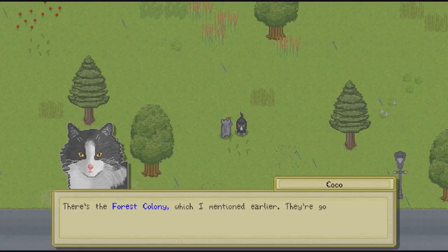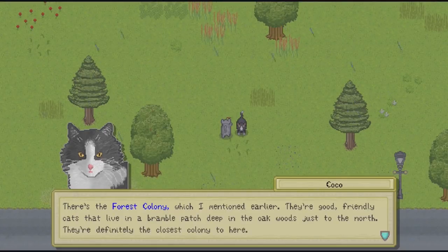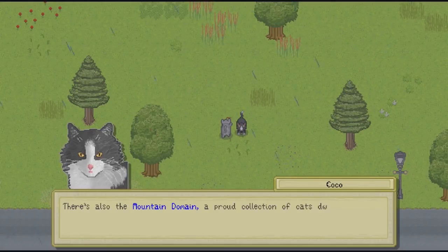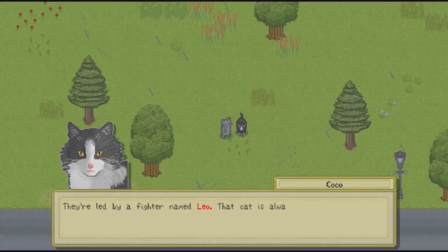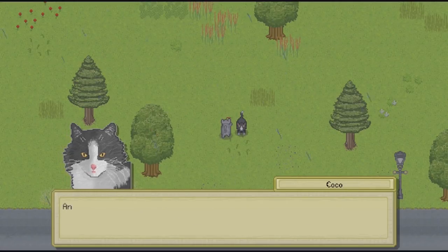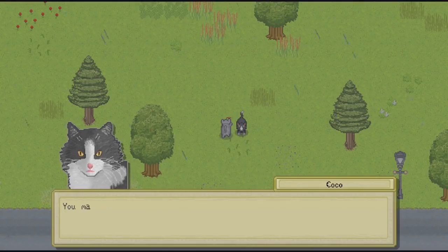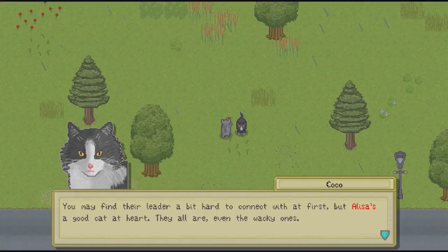After getting acclimated to your colony, the relative flow of the game is revealed. You just kind of wander around and be a cat while you explore, participating in cat fights, and earn the respect of not just your colony but all colonies. Items to collect are littered around the map, which can be used to keep your health and hunger meters filled, and as gifts to woo suitors to have kittens with you, among other sundry goals.